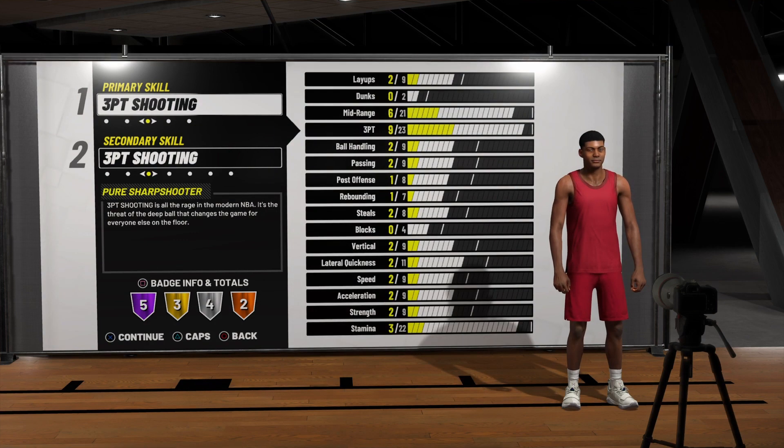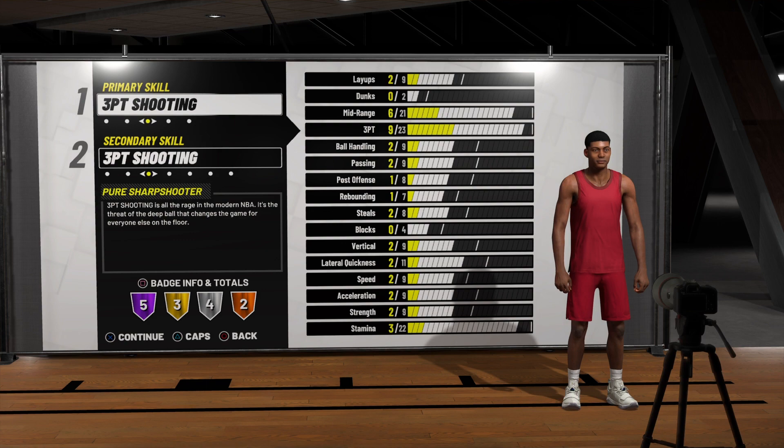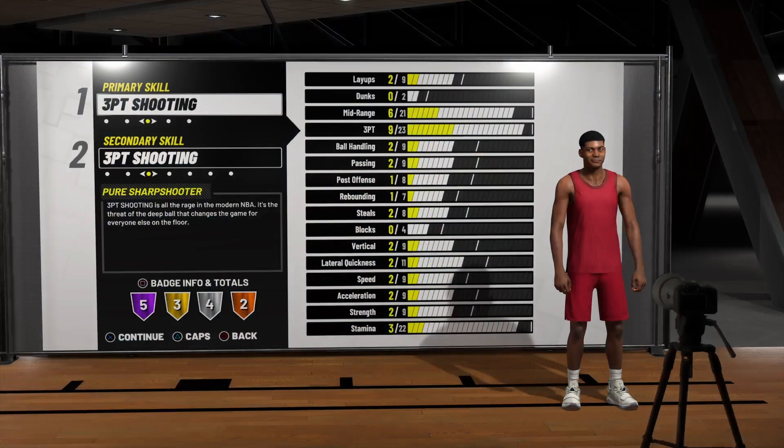Pass it to a really nice sharpshooter on your team and he'll cash every time — even contested shots. Sharpshooters are broken this year and stretch bigs are even worse. They're basically sharpshooters with a jump shot boost and they'll pull up from half court.